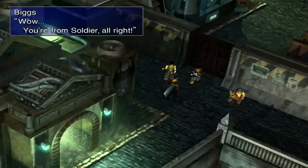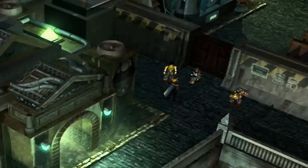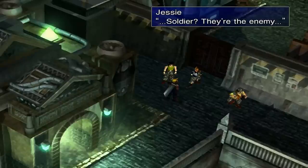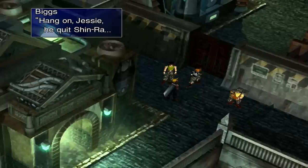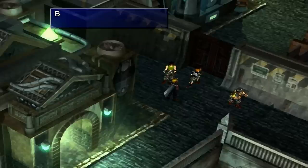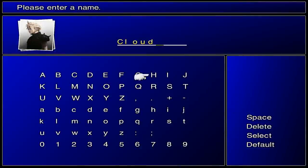So you're from SOLDIER — but one of theirs in a group like Avalanche? SOLDIER, you're the enemy. Why would a SOLDIER join Avalanche? He quit Shinra — he's with us now. I didn't catch your name. So we've got Cloud, and if you guys notice here, his character portrait has also been improved. It's kind of got the look of Advent Children.